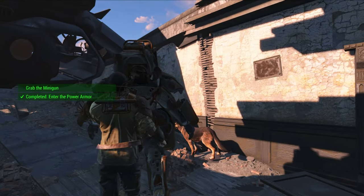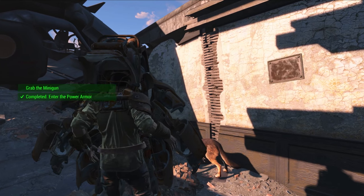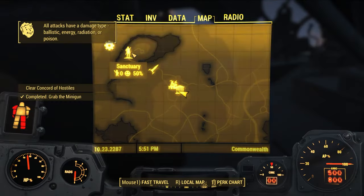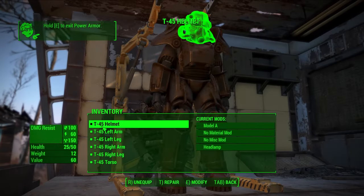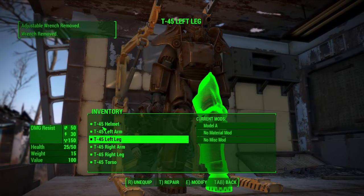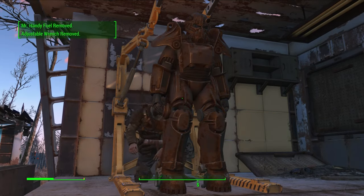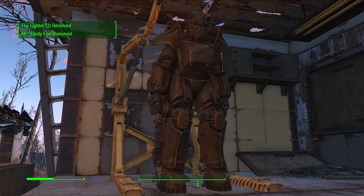Head out and grab the Power Armor and the Minigun. At this point we'll actually take a break before taking on the Deathclaw. Fast travel back to Sanctuary and repair the Power Armor — you may need to scrap a few things for materials. One of the keys to this build is maintaining Power Armor, so we'll need more Fusion Cores.